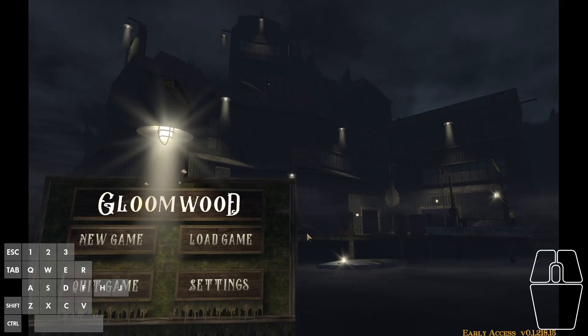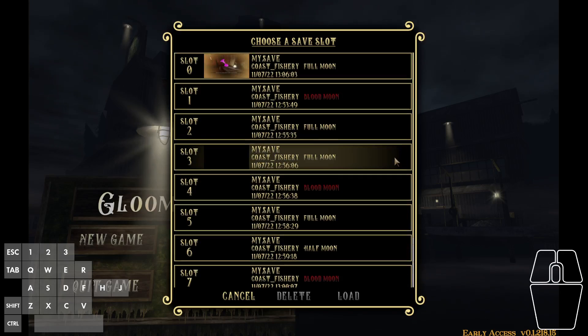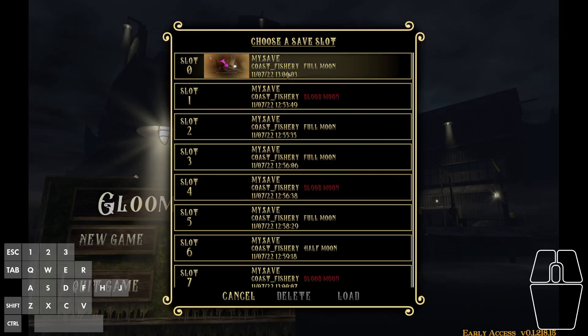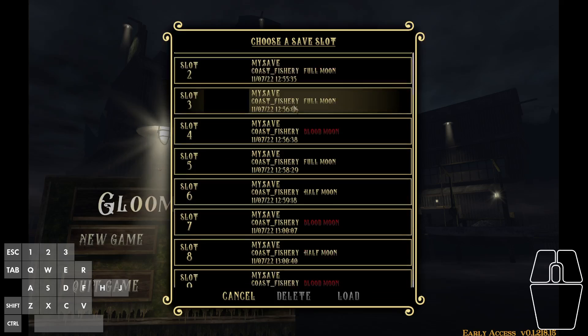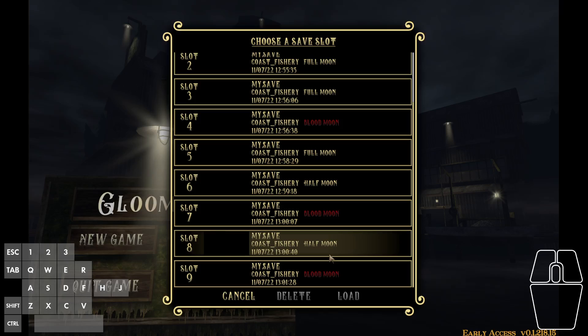Here's a bug with the new saving and loading system in Gloomwood. If I open up the load game menu, we can see that all ten of the available save slots have been filled. The one at the top, slot zero, has actual progress made in it, and the others have just been filled with new games for the sake of this demonstration.